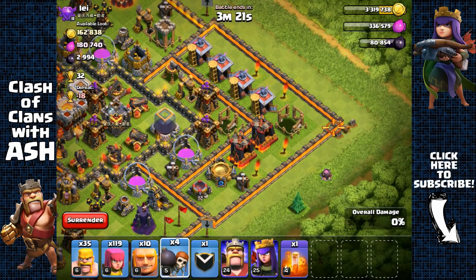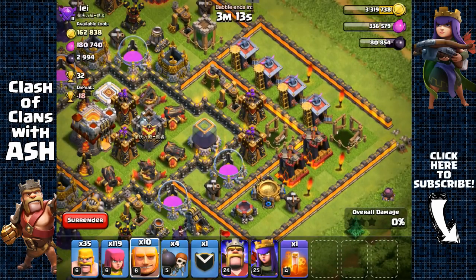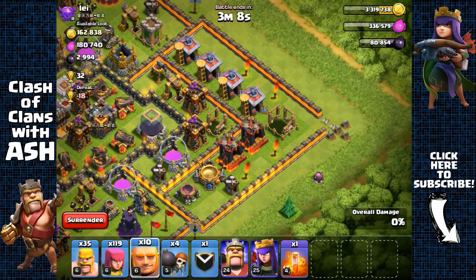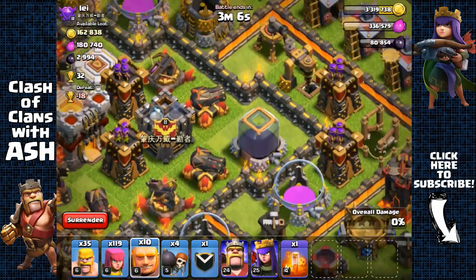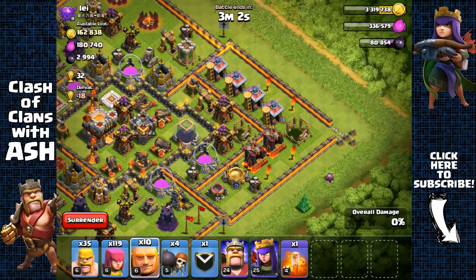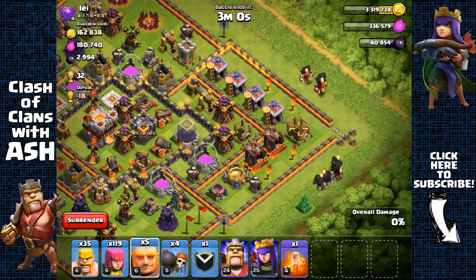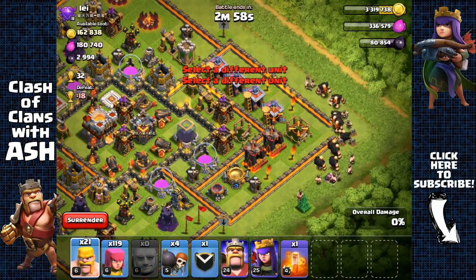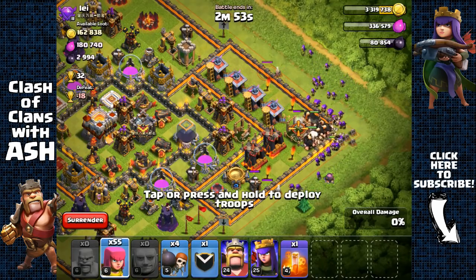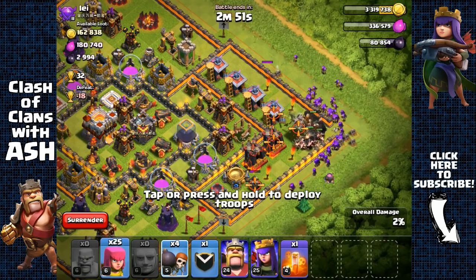We're gonna need another wall breaker to open up that wall since it's a level 12 wall. Our plan is to break inside, get our archer queen right here, and target that dark elixir storage. Our biggest threat is gonna be that clan castle since we can't lure it, so we'll have to attack head-on. Spread the giants and barbarians — no splash damage to worry about, no mortar in range.